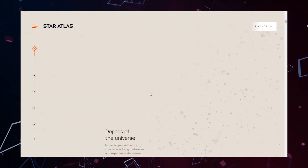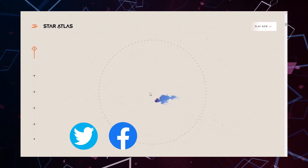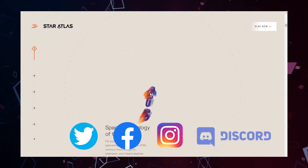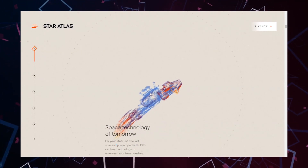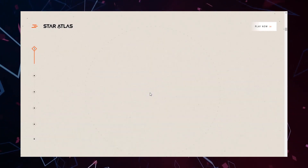Star Atlas land pieces have so much potential. Keep an eye on them on Twitter, Facebook, Instagram, or even Discord — Discord is super popular for that kind of stuff nowadays. And maybe buy one good piece to reap as many benefits as possible in the near future.